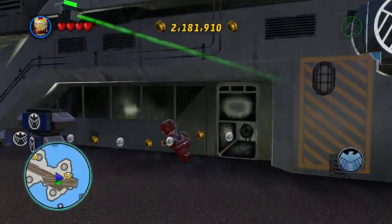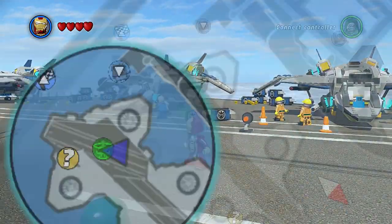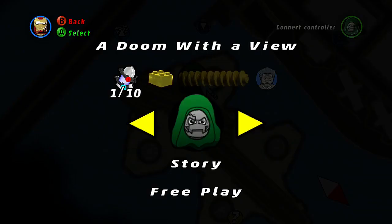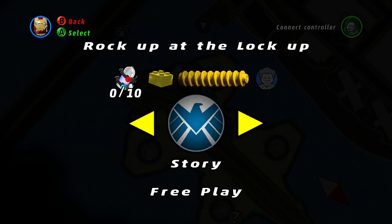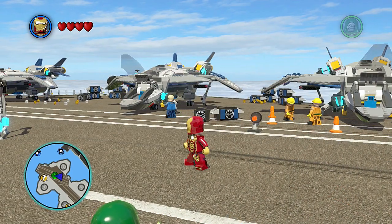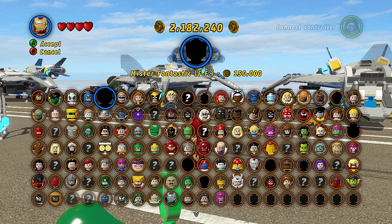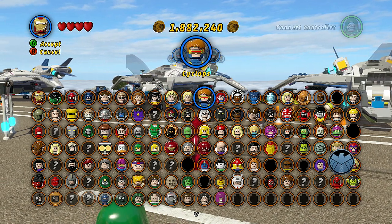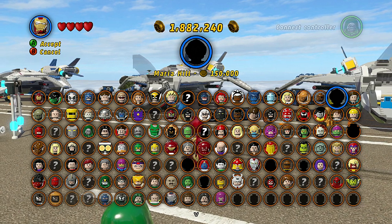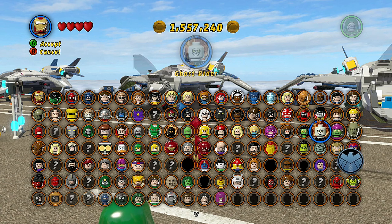Welcome back to another episode of Lego Marvel Superheroes. We are doing the free roam again. Today we're gonna go and visit Roc Up at the Lockup, but before we do that we're gonna do some shopping. We got 2.1 million studs, so let's go ahead and do some shopping. All right, so far so good. Maria Hill — who is this? Green Goblin Ultimate? Oh man, he's ugly.